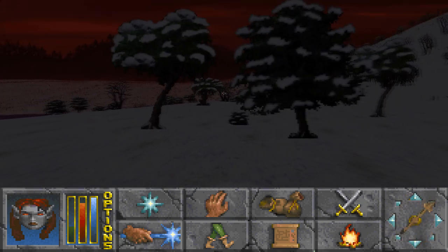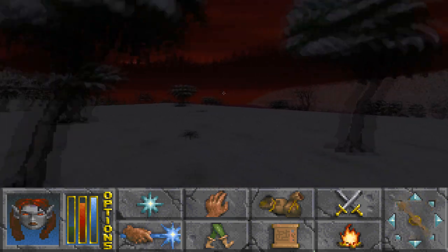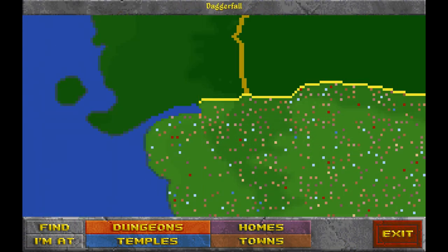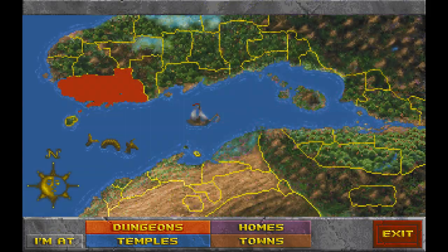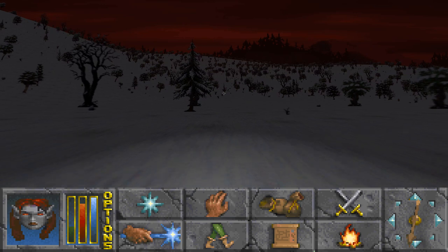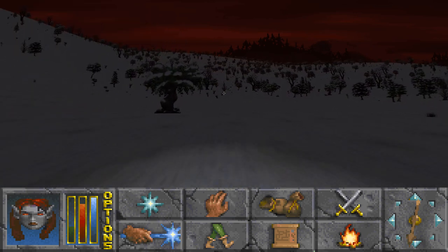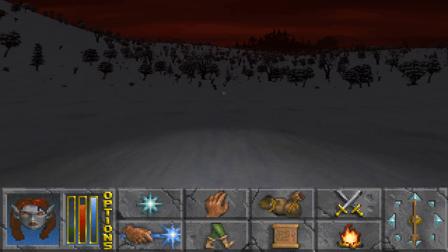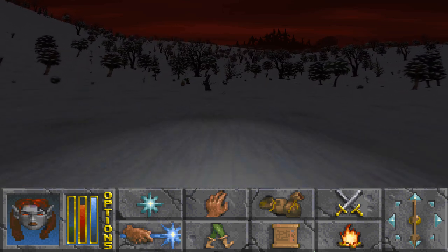Daggerfall Unity obviously increased the draw distance. If we go over here - we're at Privateer's Hold, which is a square on the map grid. We're going to go south and I'll explain how this works. In vanilla Daggerfall, this terrain generation just didn't happen - it was actually very flat and kind of odd and lumpy. But Daggerfall Unity did smooth it out.